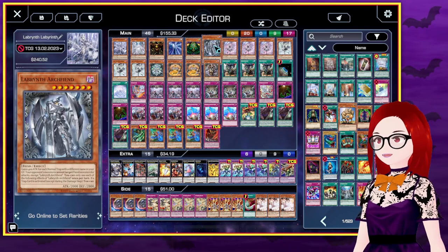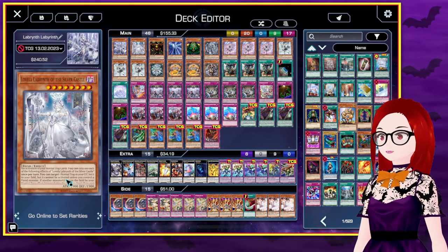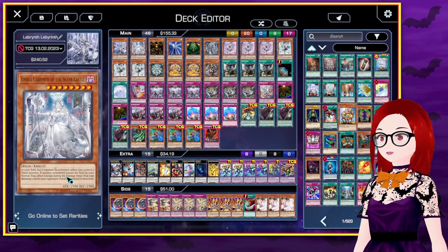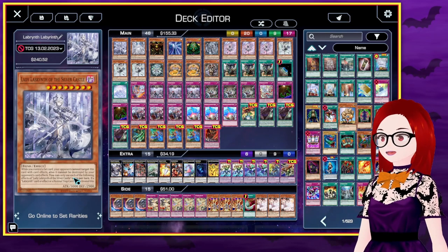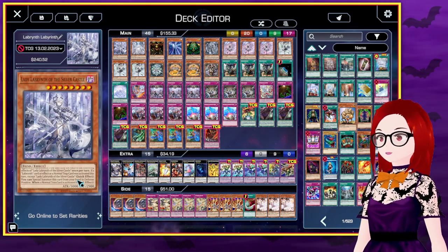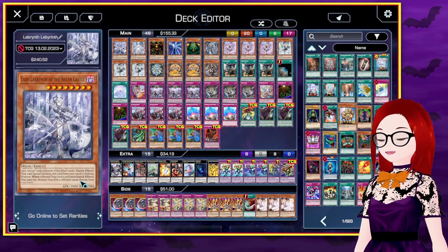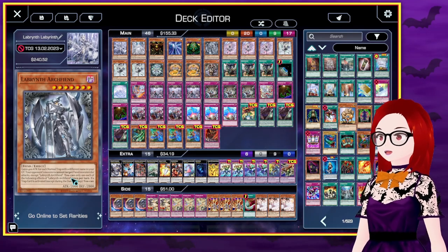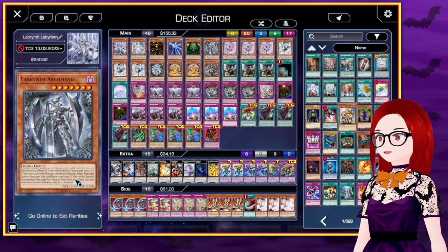We've got one of each big lady and the Labyrinth Archfiend. Big lady number one makes it so our opponent cannot activate monster effects in response to the activation of normal trap cards, and also allows us to target a normal trap in the graveyard and set it to the field, but it can't be activated unless I control a fiend monster. Also if a monster leaves the field by a normal trap effect, I can destroy a card in my opponent's hand or on the field. Second big lady can't be targeted by card effects while I control a set card and cannot be destroyed by the opponent's card effects. Once per turn, if a normal trap card or a Labyrinth card effect is activated, I can special summon this card from the hand in defense position. And when a normal trap card is activated, I can set a normal trap with a different name directly from the deck. These two together make a pretty powerful pair.